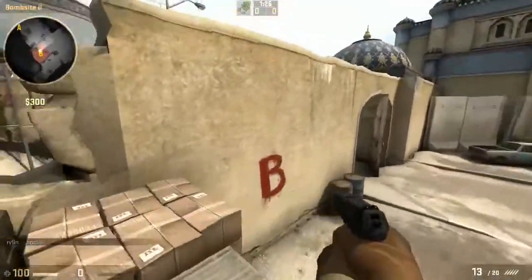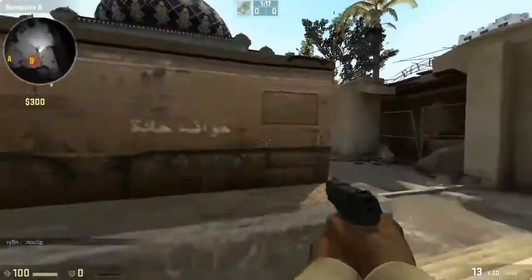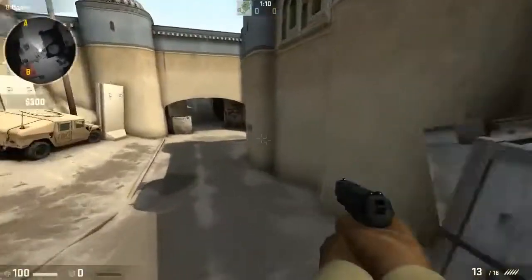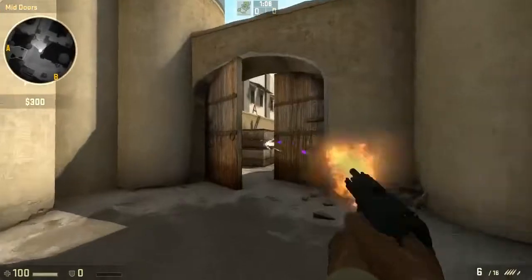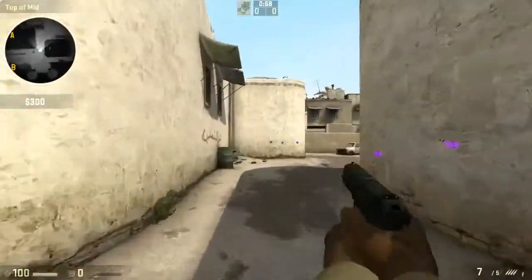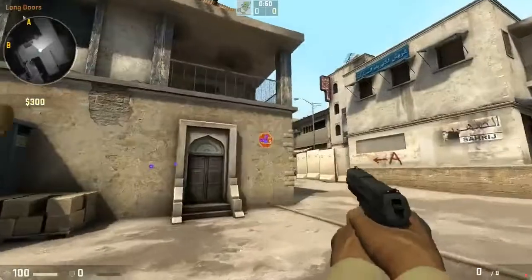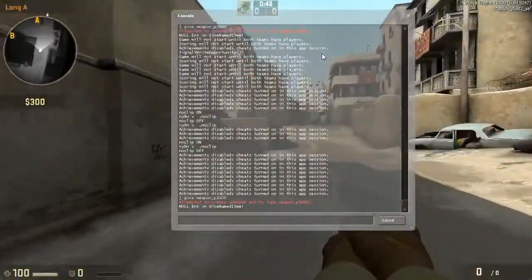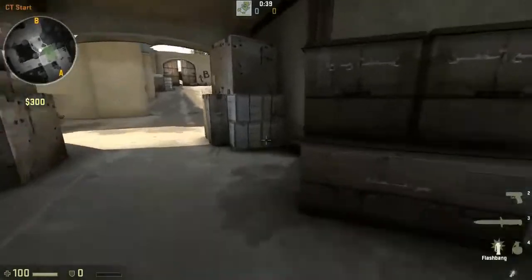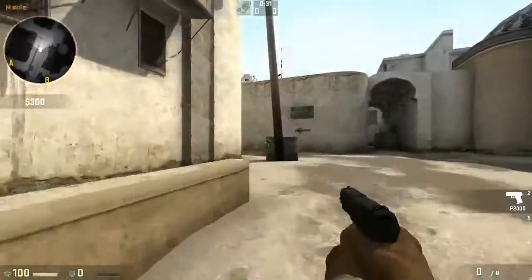As a CT sometimes, if I'm not buying a P250, I'll keep my P2000 and buy some nades to go with it. It's not hard to just wait somebody out, peek them, and give them two shots to the head and take them out. It's pretty accurate while you're moving, especially on the first shot, especially if you're shooting slowly. It's not anywhere near as accurate as the Glock while moving, but you can actually do decently. The running theme with all these guns is: don't spray them. If you want to get kills with them, you need to tap them slowly, take your time, and watch where your bullets are landing.